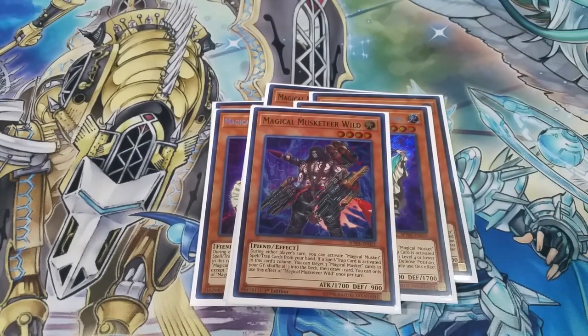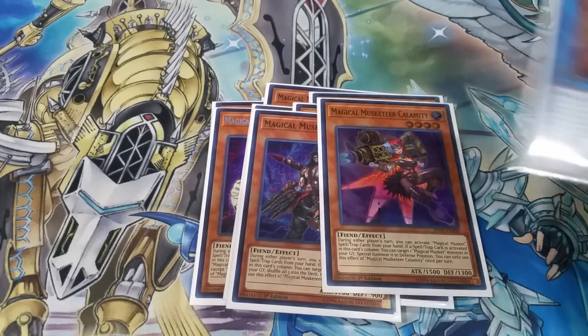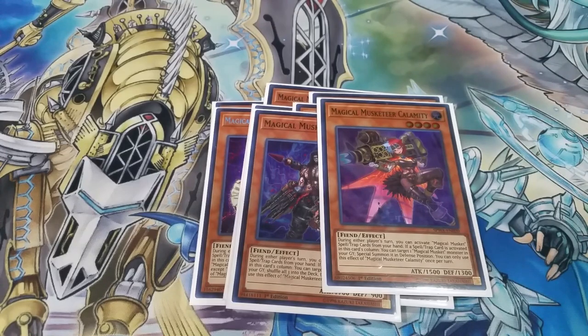We've got one copy of Magical Musketeer Wild. I like this card personally a whole lot. You shuffle three Magical Musketeer cards from your graveyard back into your deck and then draw a card. And one Calamity — when a card is activated in its column, you can special summon a Magical Musketeer monster from your graveyard in defense mode. Remember, defense mode means you can't summon a link monster, but at least it's not level four or lower, so you can summon a level eight if you're playing it.